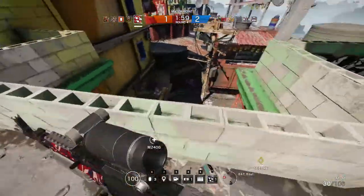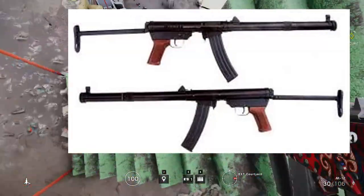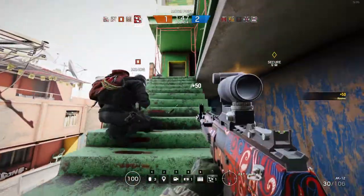For an SMG, we might see the Type 85 submachine gun, which fires the 7.62x25mm round — a pretty good intermediate cartridge, a lot bigger than what some other SMGs fire.